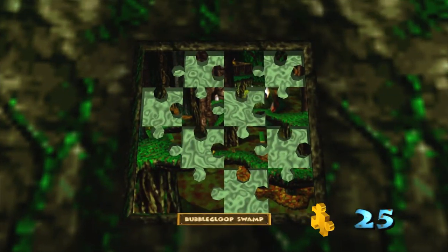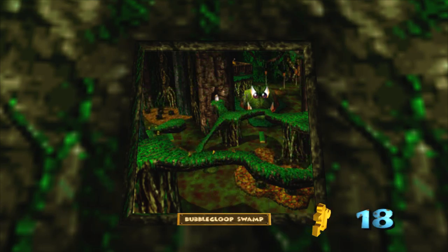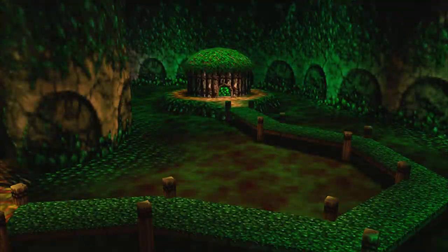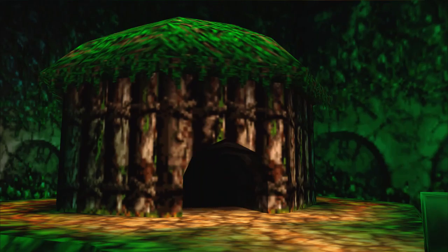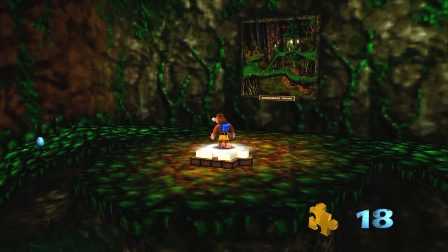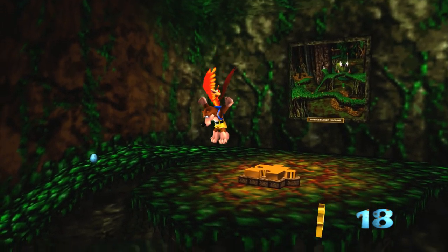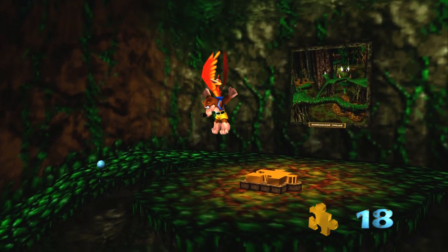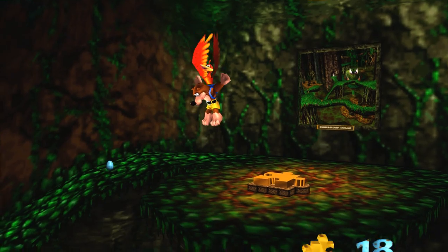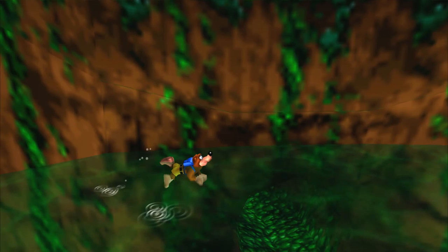I think we have enough. Bubble Gloop Swamp — level four, Bubble Gloop Swamp. Oh, I remember this level. Oh no. Next time on Banjo-Kazooie: Bubble Gloop Swamp. See you next time.